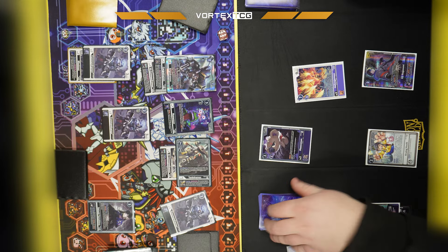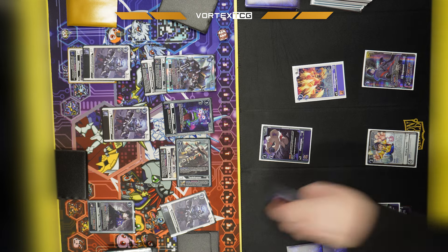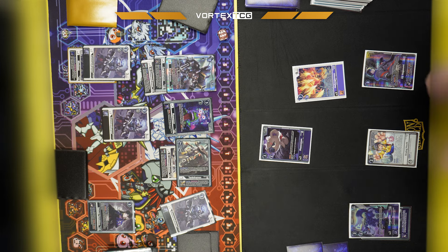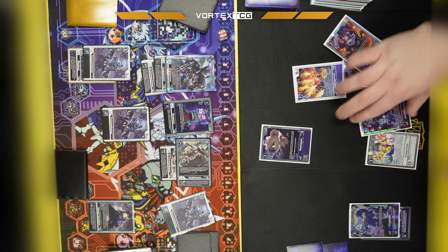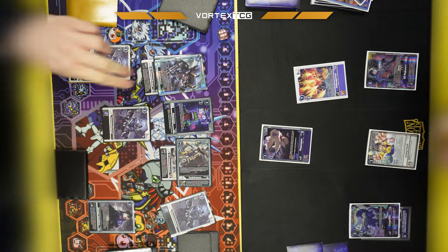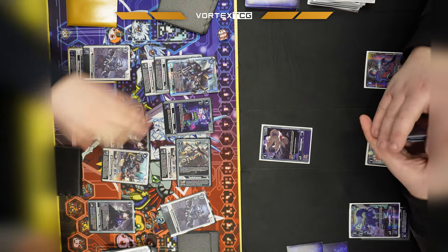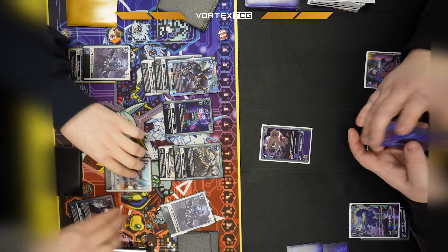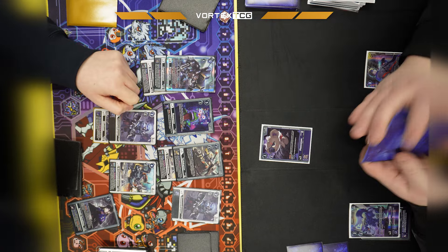My opponent goes Hell Lugamon to try to add back a Lugamon but he doesn't have one, just discards some cards. He potentially goes for the Brigade but I stop it — I use the effect to play a Commandramon out, and yeah, this game is pretty much done at this point. I win game 1.